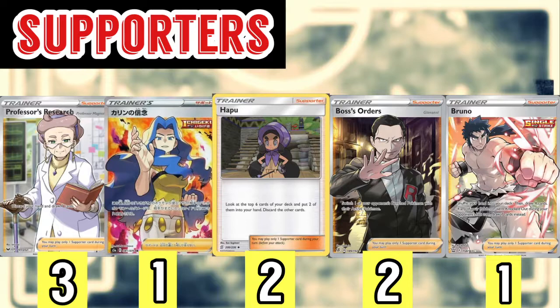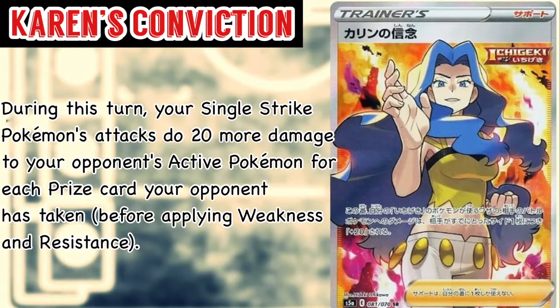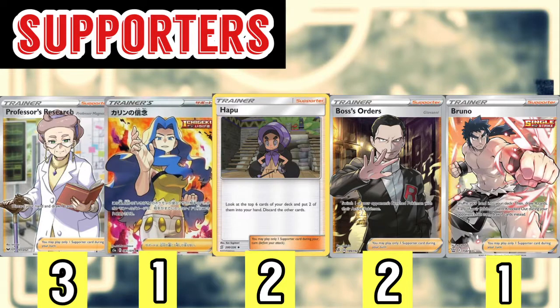Let's move on to the supporter line. We're playing four Professor's Research — you discard your hand and draw seven cards. It can discard energy and it's just great overall. We're playing one copy of Karen's Conviction: during this turn, your Single Strike Pokémon attacks do 20 more damage for each prize card your opponent has taken. Theoretically, if your opponent has taken five prize cards, you're doing an extra 50 damage — add that to the 80 base, that's 130 damage from our Single Strike Licanroc in the mid to late game.